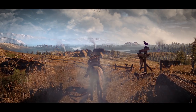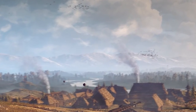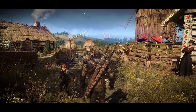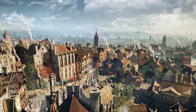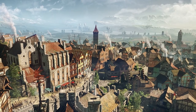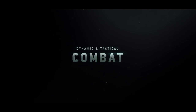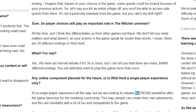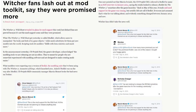Moving on to Geralt riding his horse — take a look at that skybox. It is gorgeous, thanks to its clouds showing incredible variance in formations, colours and lighting. The volumetric smoke spewing from the two chimneys also deserves a mention, and the extreme draw distances keep the distant river and mountains visible. This aerial shot of Novigrad contains no less than 15 instances of chimneys spewing volumetric smoke. One month after releasing this trailer, CD Projekt Red's co-founder gave an interview stating they were looking to release the Redkit for the modding community. Ultimately, this was not to be.